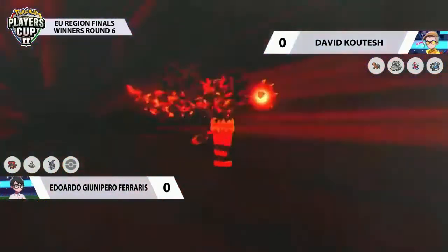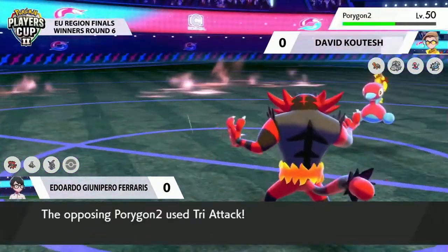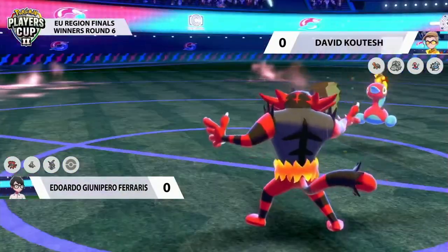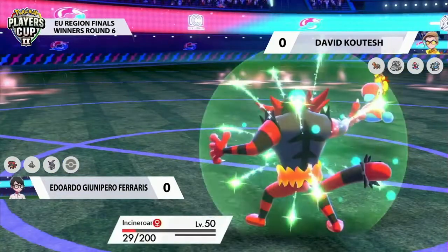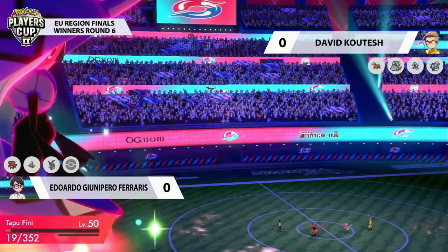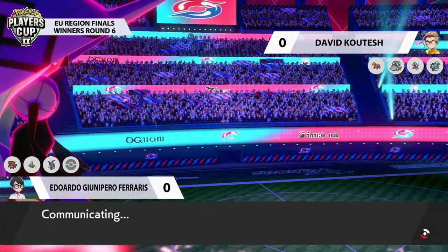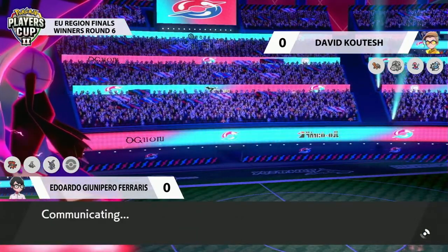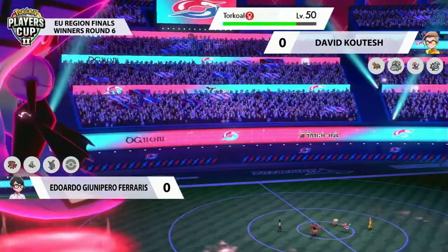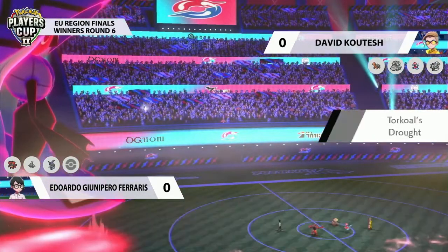Incineroar is going to go for Darkest Lariat into the Porygon-2 that is still sitting on the field, but that's not very much damage. Porygon-2 can still fire back with another Tri-Attack — we saw how little damage that did last time. Incineroar is able to hang on and also restore that health using one of those Pinch Berries. Pretty sure Incineroar is back to where it was or above at the beginning of the turn, recovering with that berry very, very nicely.